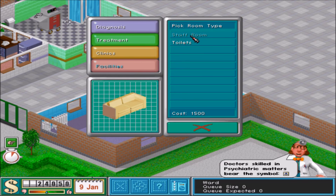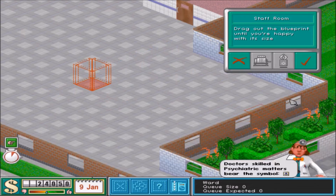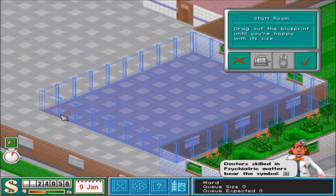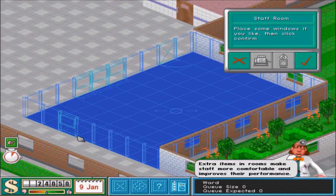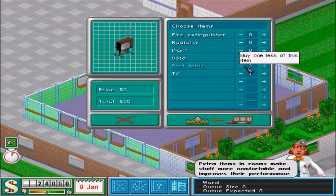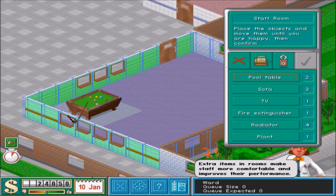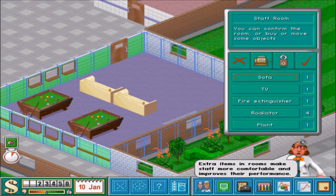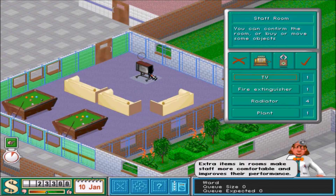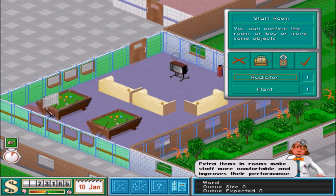So that's everything we need for curing. Then we need a staff room — for me, always went here. I made a huge staff room, I don't know why — they're just staff. I mean, if this was on the NHS, we would not be making money, we'd be in debt by now. And that's the staff room. It only needs one sofa, but I'm going to add two pool tables, two sofas, a plant, four radiators, and a fire extinguisher.